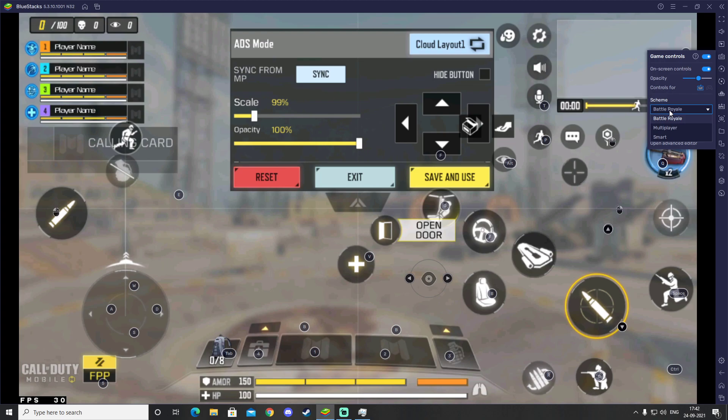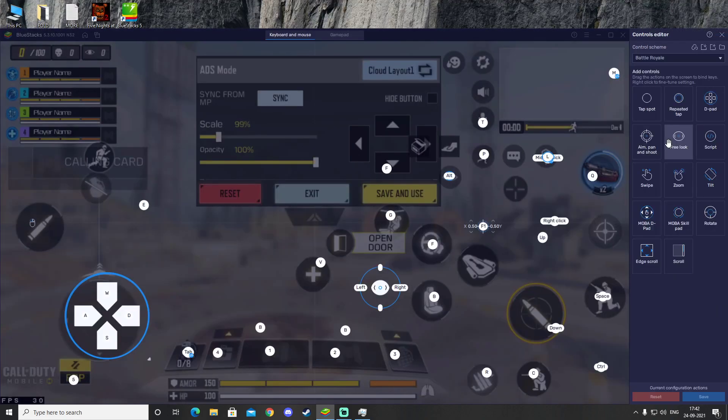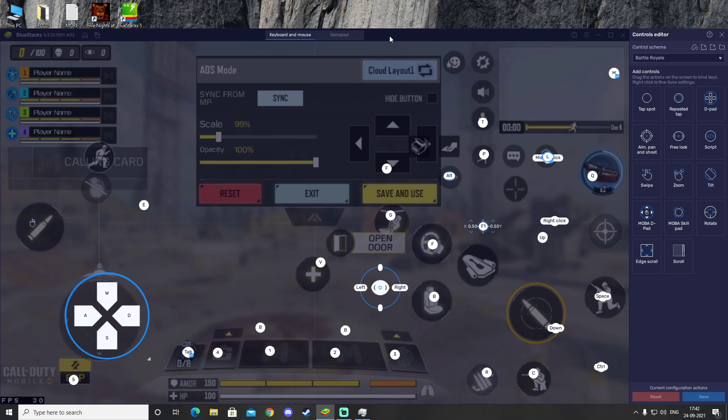You can click on Smart Layout Mode, but the smart layer will probably not work with this new game mode of Call of Duty Mobile because it's very new and all the settings are in quite different positions. So we are not going to use Smart Controls. Make sure you have selected Battle Royale mode and click on Open Advanced Editor.